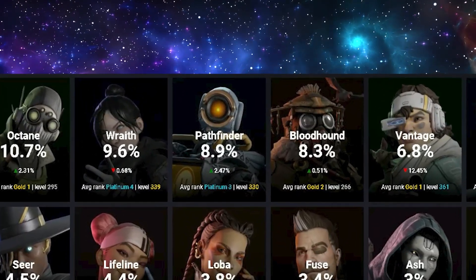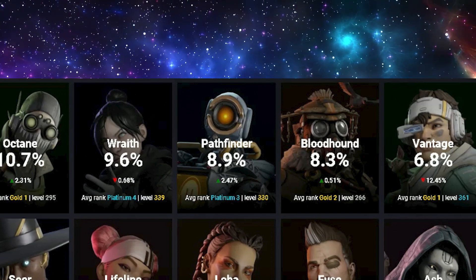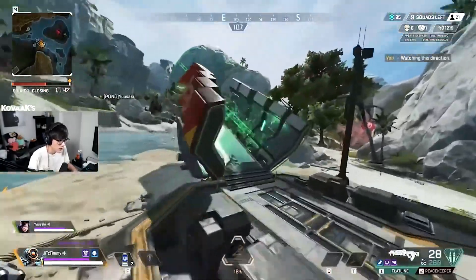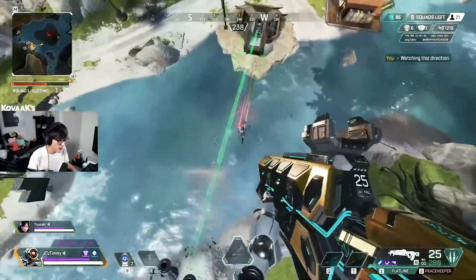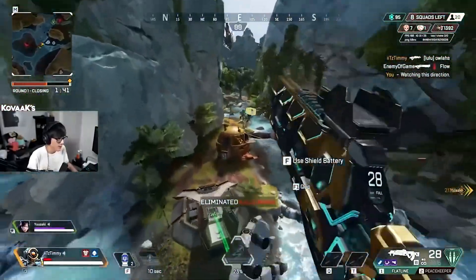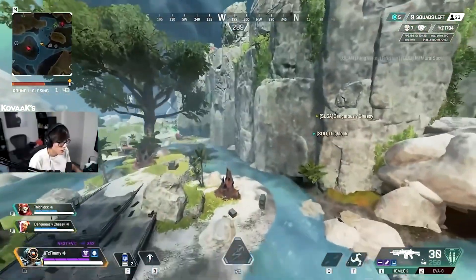Pathfinder is currently the third most picked legend in Apex with a pick rate of 8.9%. He's an amazing legend with insane mobility, allowing him to get to high ground quickly and dominate with superior positioning. Top players like It's Timmy use his mobility kit to maximum efficiency and that's what we'll be going over in this video.